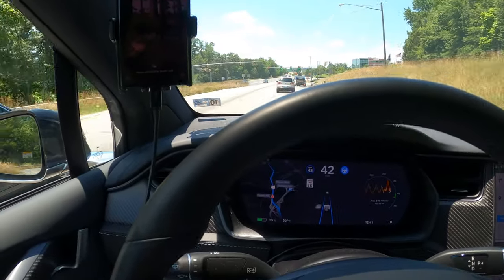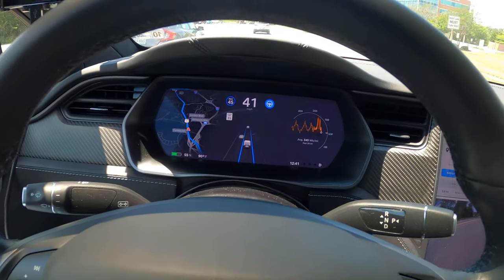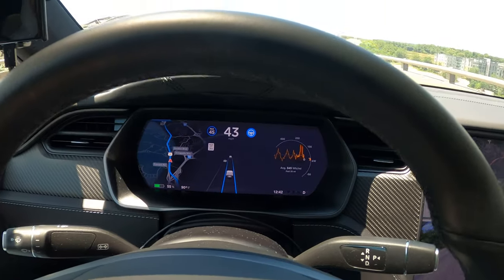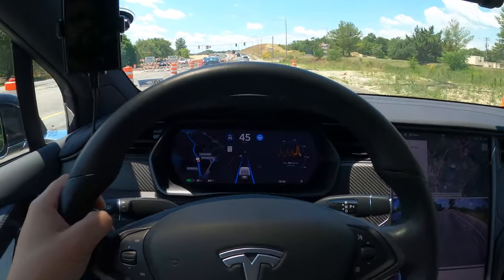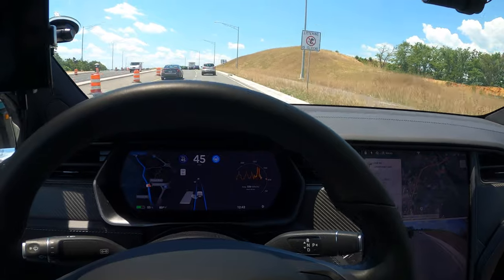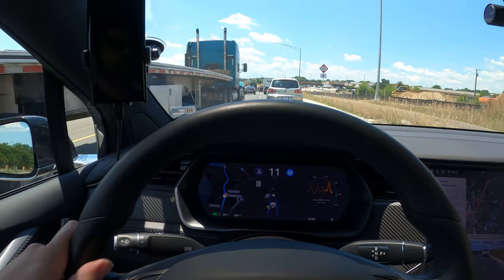Here we are approaching a green light going straight through. The car sees the car ahead of us turn to stop on our green, and we proceed through. That is really useful because now you're only confirming lights that it's unsure about, lights that have just changed, or apparently turning lanes. Another green light coming up — got a car ahead of us getting away. Green light, there we go. This light is also green, so first we slow down so we don't run through people, and then we should proceed through unless it turns yellow on us.